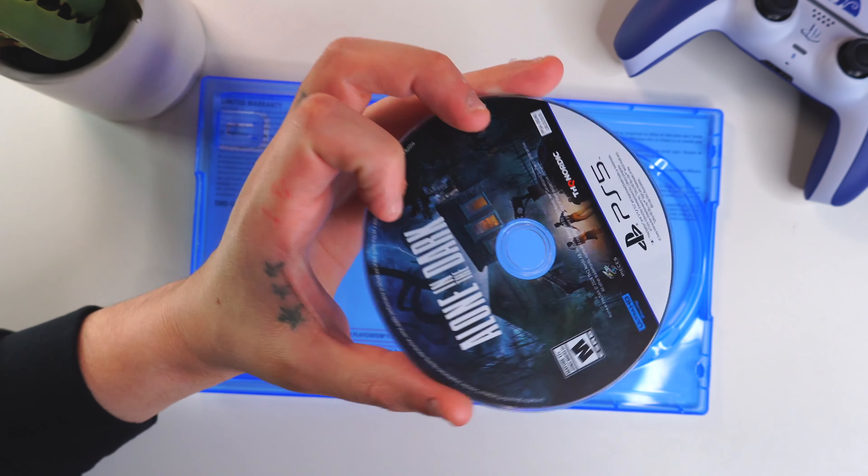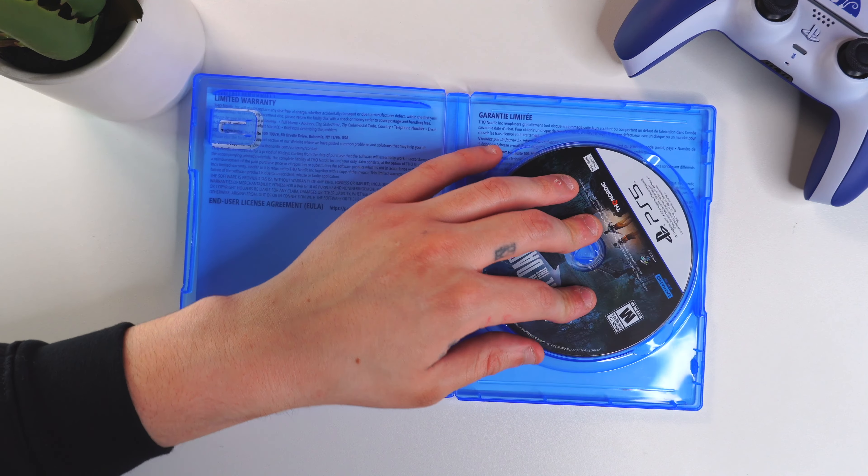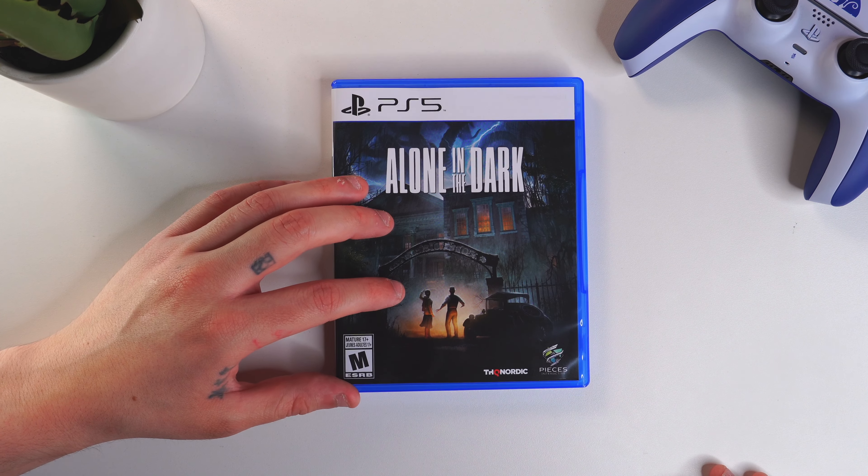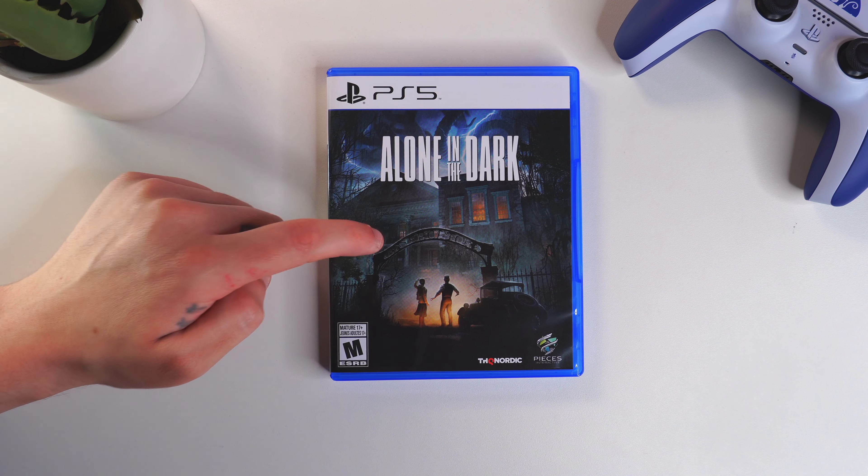Here's the disc — gotta love that artwork here on the disc. Alone in the Dark, same thing as outside the box. Pretty straightforward, nothing crazy with these unboxings. I just like doing them because it's fun.